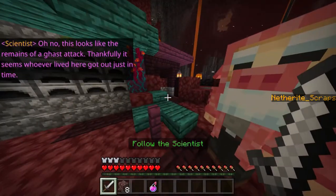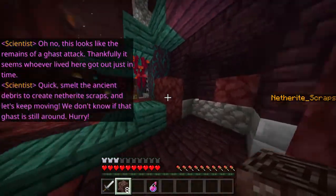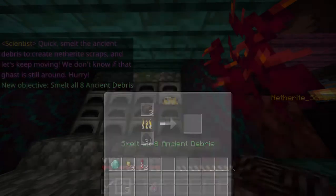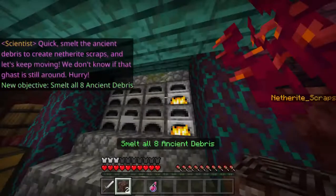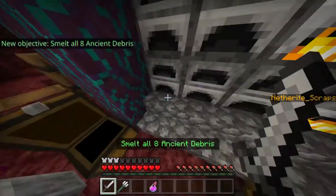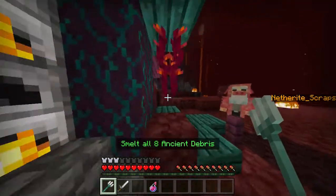Oh no! This looks like the remains of a ghast attack. Thankfully, it seems whoever lived here got out just in time. Quick! Smelt the ancient debris to create netherite scraps and let's keep moving! We don't know if that ghast is still around. Hurry! We must smelt the ancient debris using the eight furnaces supplied to us. Looks like we have found a trident — this sure will be useful later in our journey.